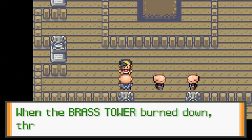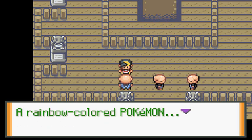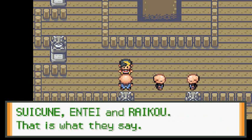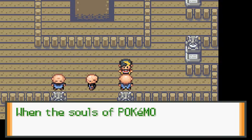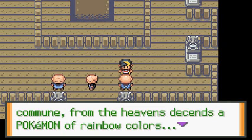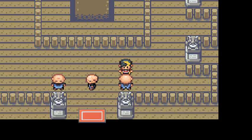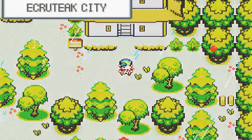The sages tell more lore: 'A rainbow-colored Pokemon descended from the sky and gave new life to three Pokemon — they are Suicune, Entei, and Raikou. According to legend, when the souls of Pokemon and humans have communed, from the heavens it sends a Pokemon of rainbow colors.' Could it mean the legendary Pokemon are testing us humans?